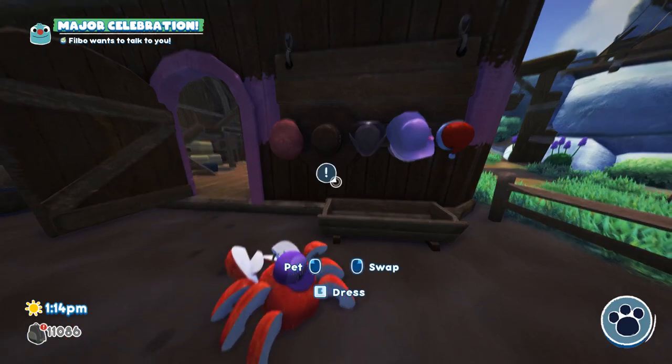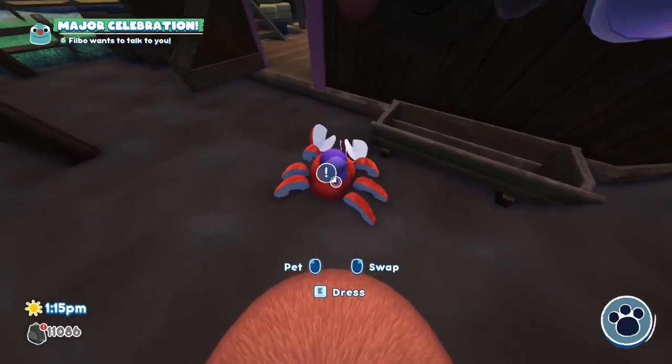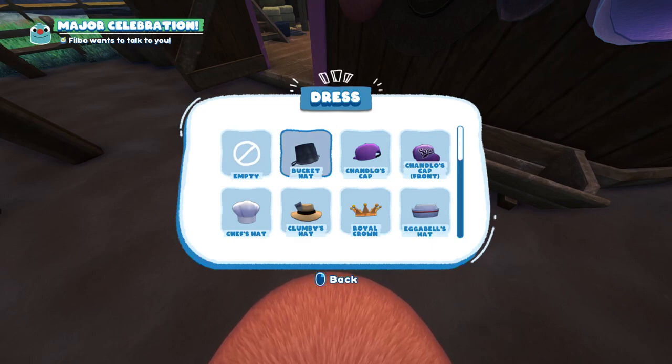I thought I would go ahead and show all the hats available in the new Bug Snacks update. All you have to do is go to Impress Dress once you've collected them. Here's Bucket, Chandlo's Hat, Chandlo's Hat Front, Egabell's Hat.